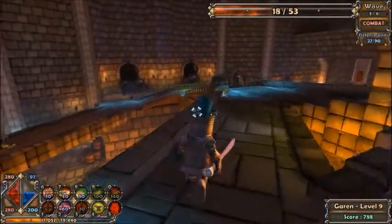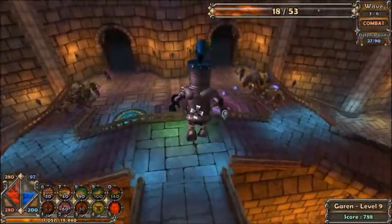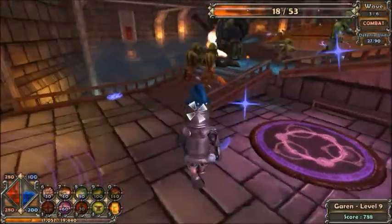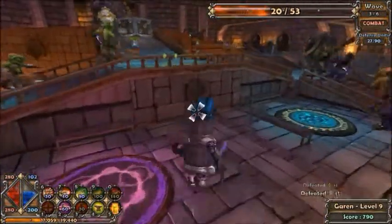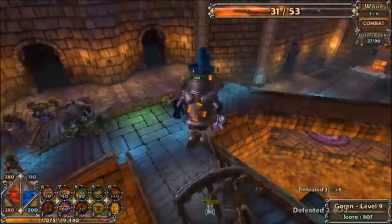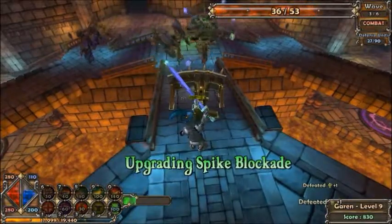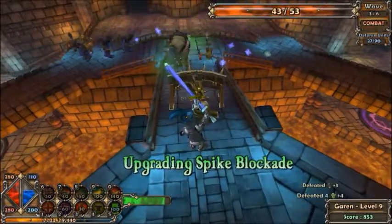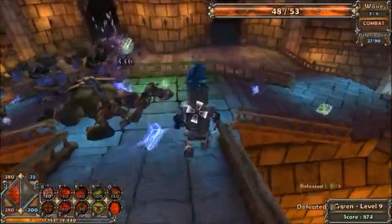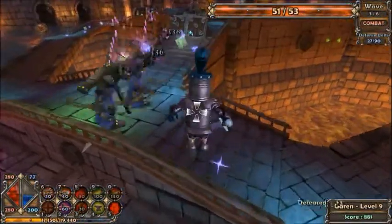There is a tower that I get — I think around level 15, maybe 11 — it's the bowling ball tower, which I kind of consider more of a cannonball tower. Instead of the way the harpoon turret pierces through all of its enemies, the bowling ball bounces off enemies, which can be helpful in some instances. But every time I use it, it's usually better to use the harpoon turret. The bowling ball turret only bounces around five or eight times before it bursts.